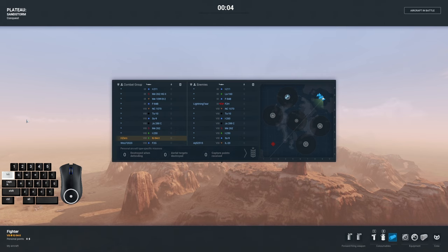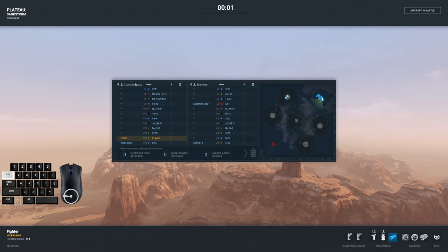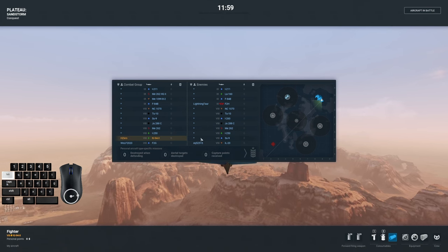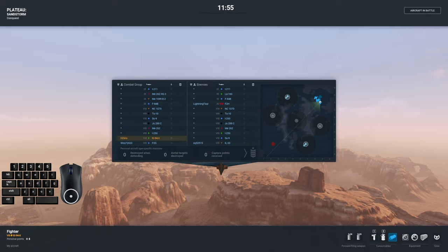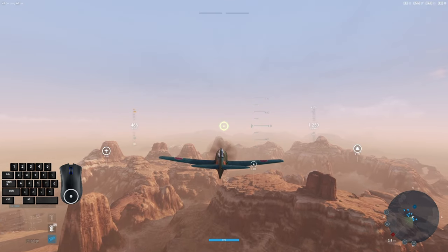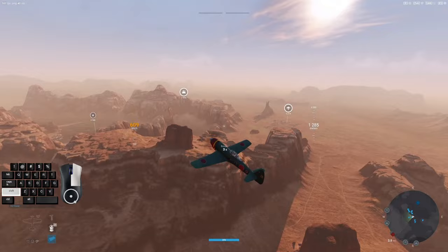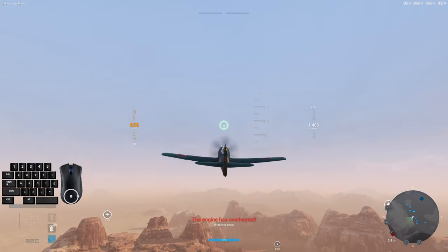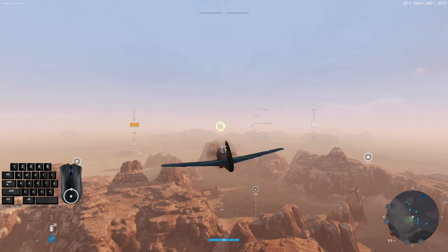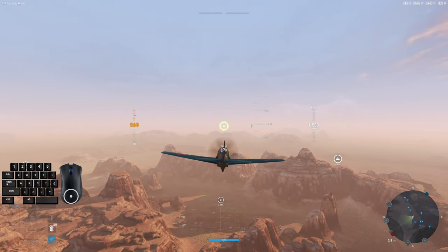Hey Pilots, got a pair of videos for you today that I hope you enjoy. We're taking out the Ki-94-2, which is an interesting expansion or slight strategy change in the Japanese line — I believe this is the Air Force line as opposed to Zero being the Navy line, I think. If you're a big history buff and I've said it incorrectly, throw the suggestion in the comments. Pretty sure this was an Army plane.